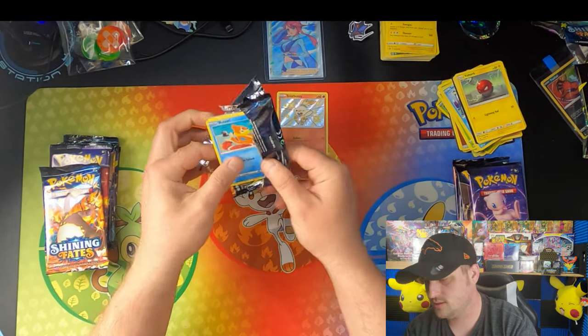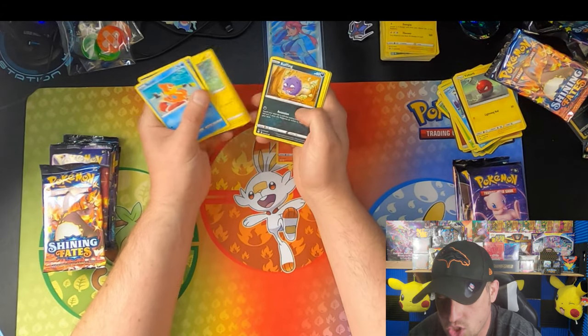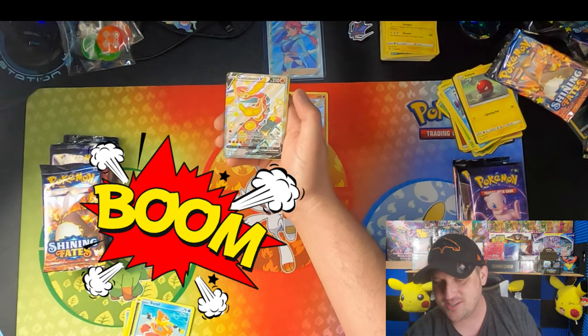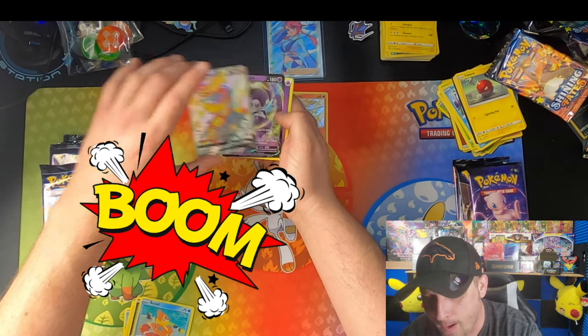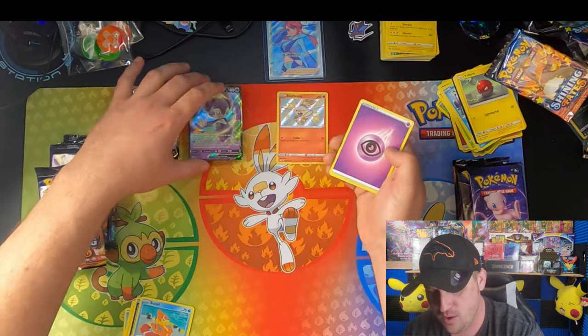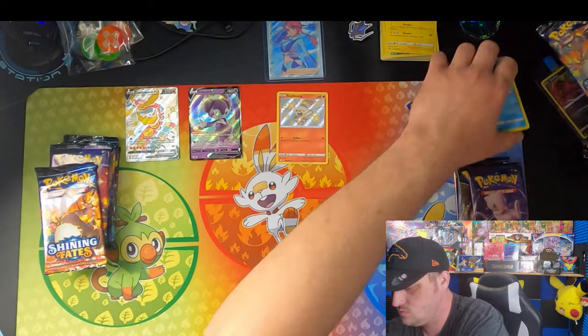Swapping back to Shining Fates. Beedrill, Spinarak, Shinx, Koffing, Horsea. Oh! There we go — Cinderace V, and boom! Double hit: Cinderace V and a VMAX. There we go, Shining Fates. As of right now, Shining Fates is winning.